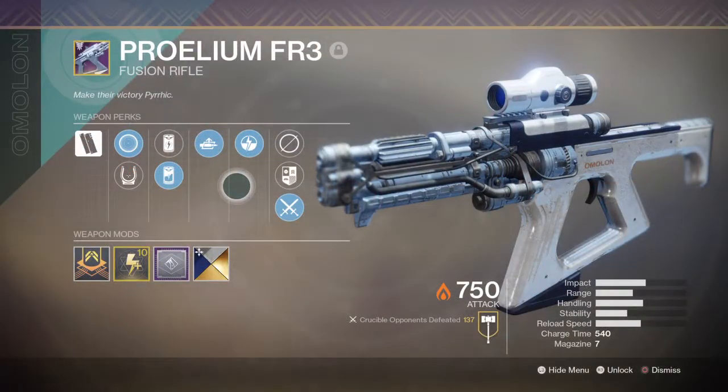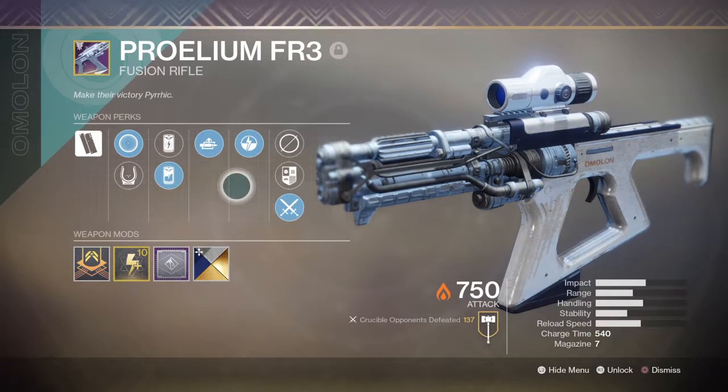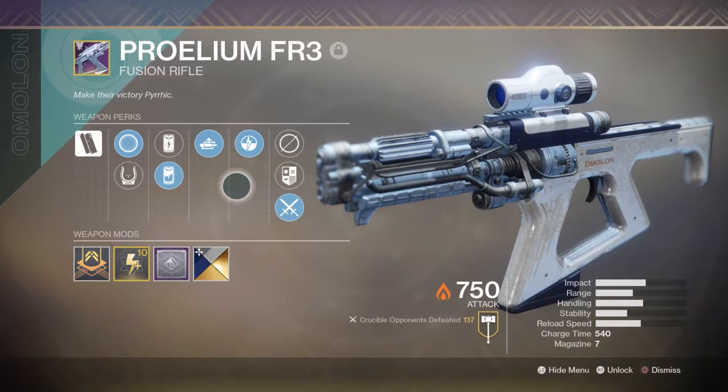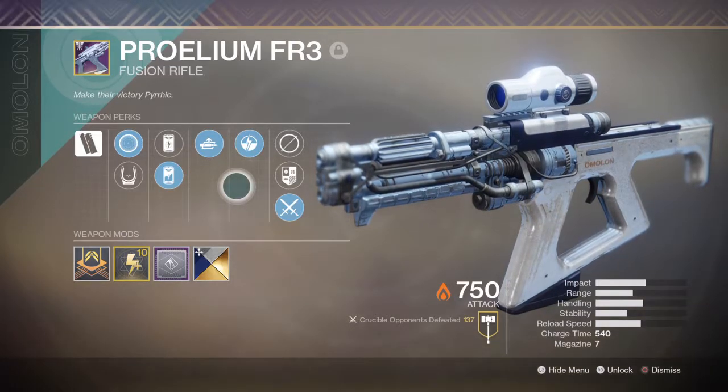Scopes: Transmission MS7 and Spark PS. Column 2: Liquid Coils and Accelerated Coils. Column 3: Auto Loading Holster. Column 4: Backup Plan. And the masterwork is a charge time reduction at max 10.